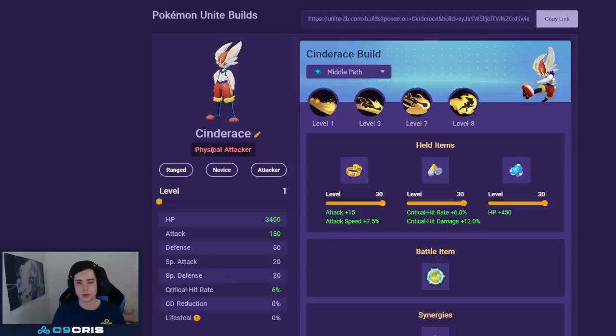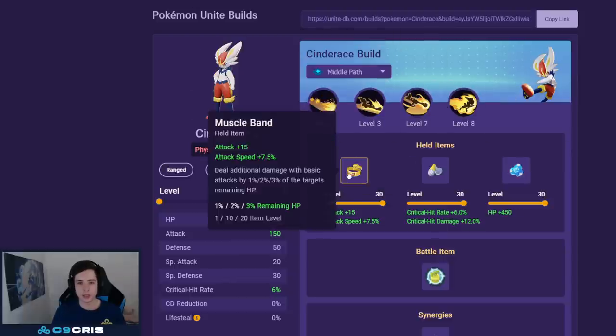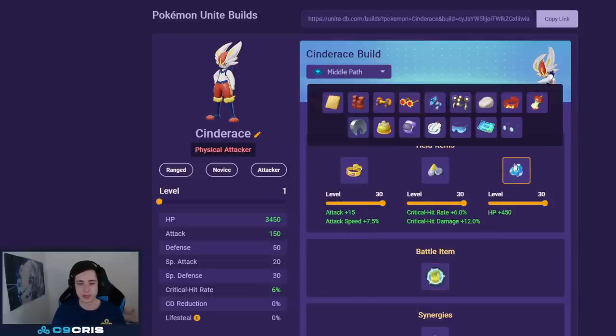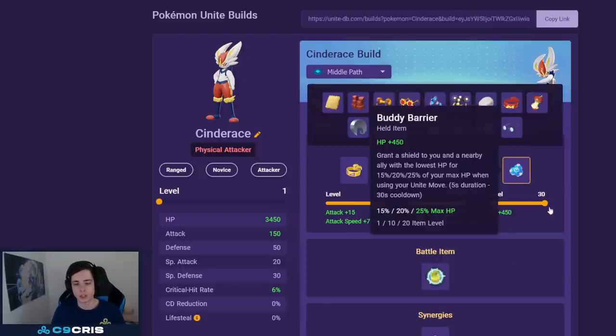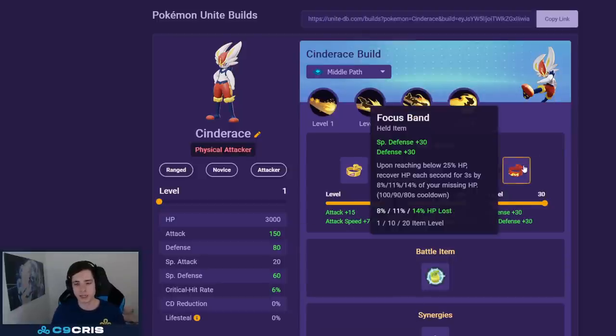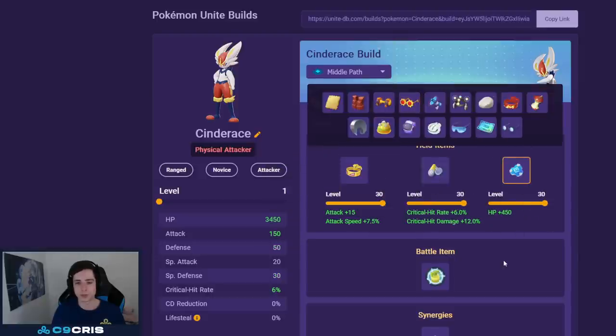For Cinderace the best build is Blaze Kick and Flame Charge with Muscle Band, Scope Lens, and Buddy Barrier, and Full Heal as battle item — it's just the best on Cinderace. The third slot is flexible: Focus Band for safety, Razor Claw for consistent crit (2% more crit without stacking 15), or Attack Weight if you're feeling greedy. I personally still run Buddy Barrier because when you get jumped on you get your unite move out and cheat yourself a bit. Focus Band is also good for early game trading on junglers.